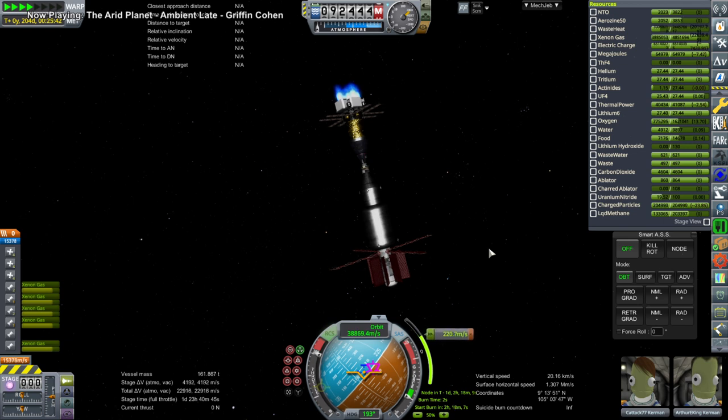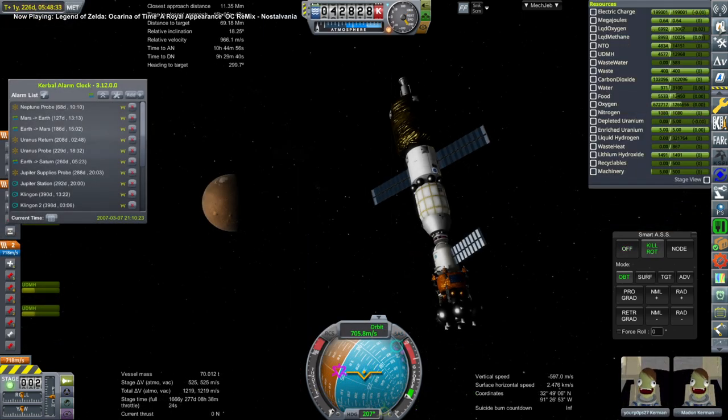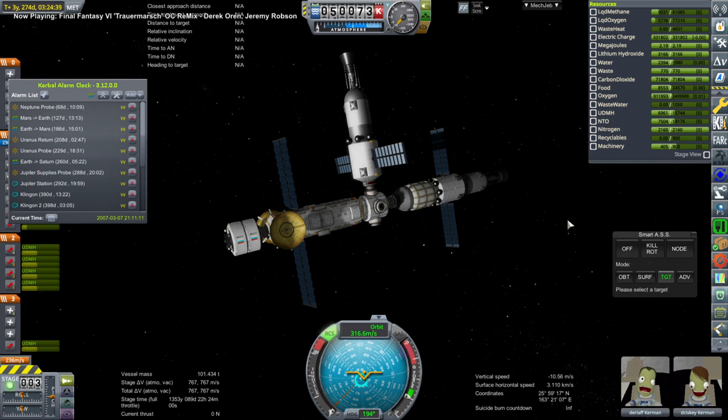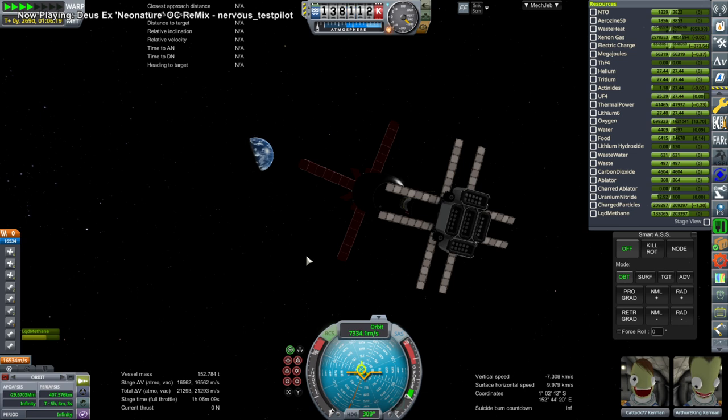We're doing the mid-course correction for Arthur and Katak to bring them back to Earth, using the ion engines. We check up on our Mars missions as we time warp to make sure the recyclers are working. Arthur and Katak arrive in Earth SOI — you can see Earth there — and we want to do some burns with the ion engines as we approach to slow down well ahead of periapsis.